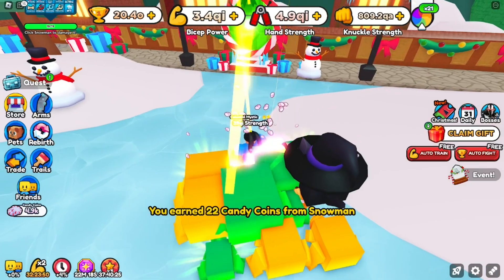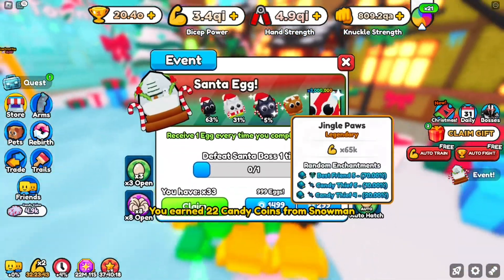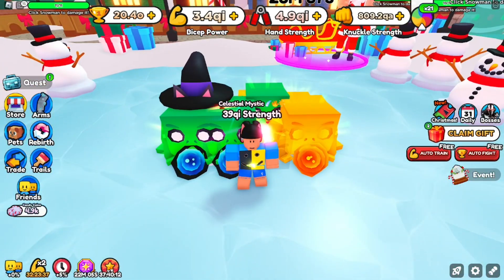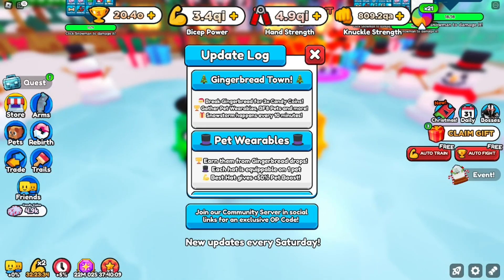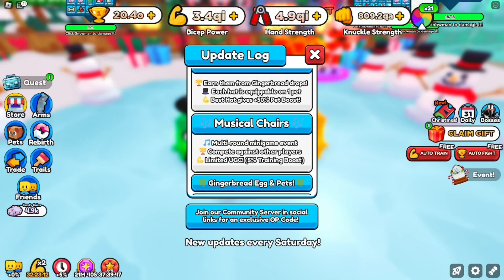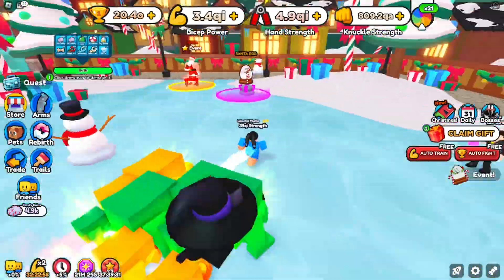I'm collecting more candy coins here, but let's go over the patch notes for the new update. We have the Gingerbread Town, wearable pads for pets that give a 50% boost, a mini-game musical chairs event, a limited Santa plush toy you can get, and gingerbread eggs and pets.